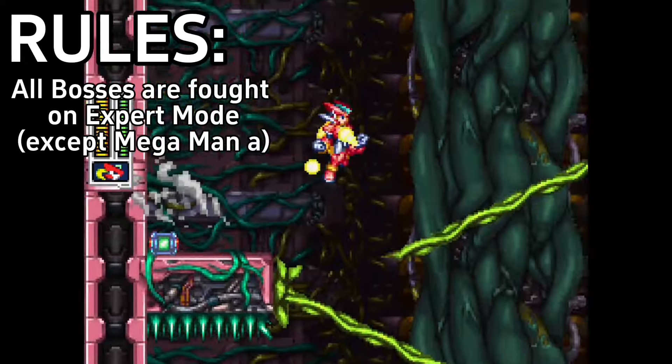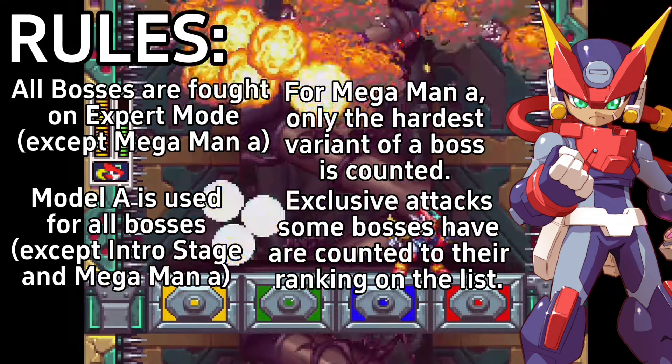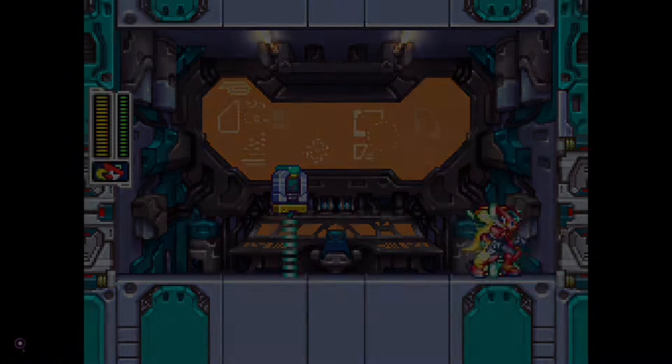For most bosses, I will be using only Model A. This is because it's the earliest model you get in the game, and every boss in the game is made with this model in mind. The only exceptions are the intro stage boss and the bosses in Mega Man A. Since you don't have it in both of those, for Mega Man A I will be ranking the hardest variant of those bosses, because a boss in Mega Man A shows up twice, so I will be counting the harder one.